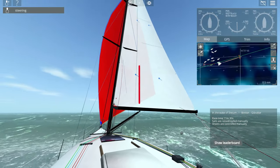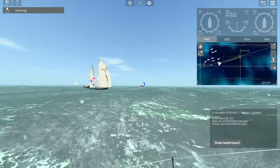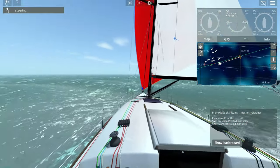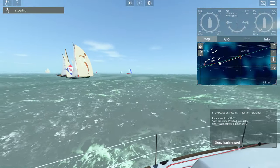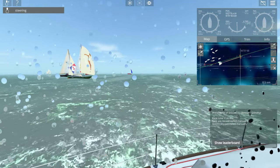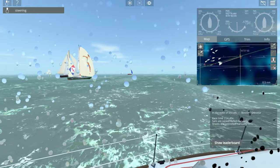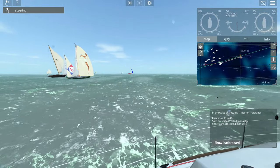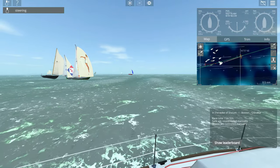The USP for Sail Away 2, as it was in the original Sail Away 1, is the fact that you can sail on any ocean across the entire globe and experience real-time weather and swell conditions. For many, that alone is enough to justify a purchase. Sadly, you need not worry about bad sailing skills or decisions, as they have absolutely no consequences.